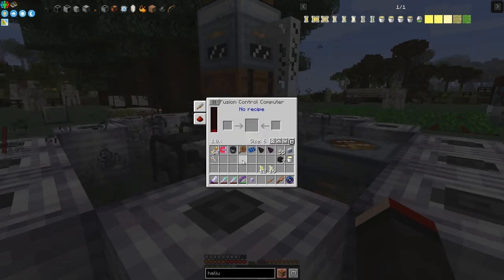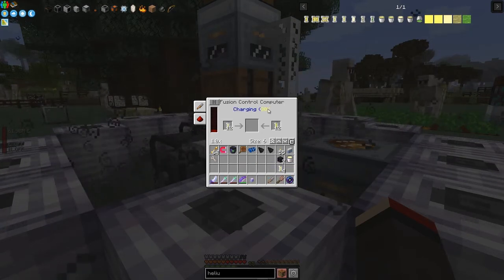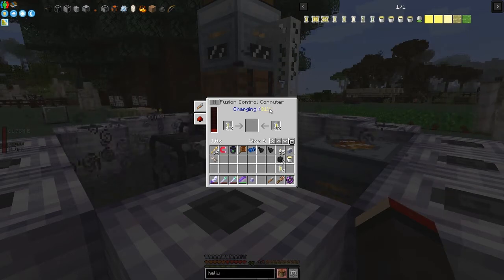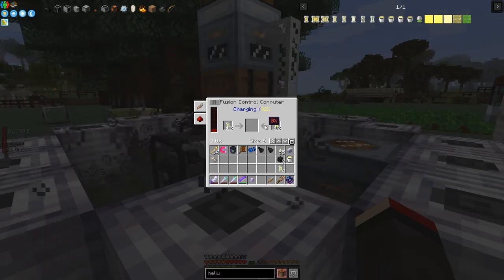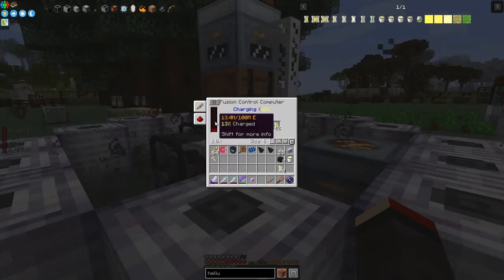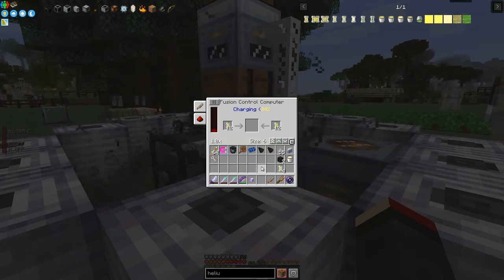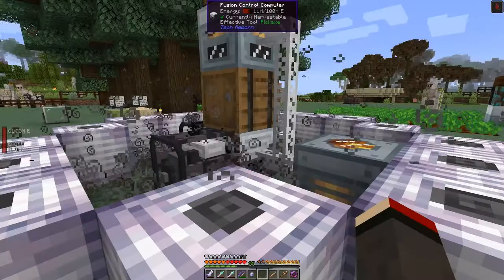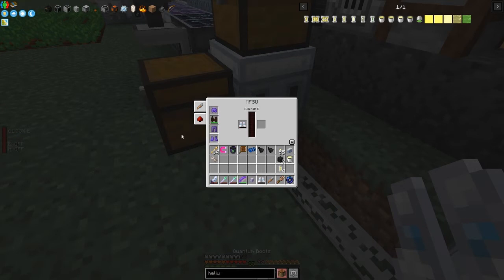I've put the two helium cells in and the charge is at 30 percent. Once it reaches 100 percent — which won't take long at this rate — it'll start processing the recipe. Importantly, it not only processes the recipe but also generates a huge amount of power. Currently at 13 million out of 100 million capacity shown here.